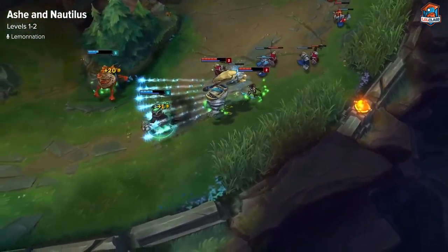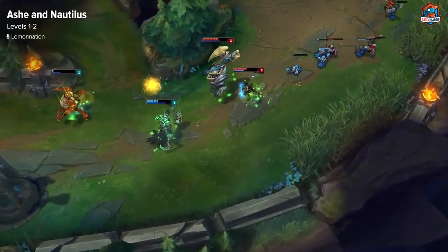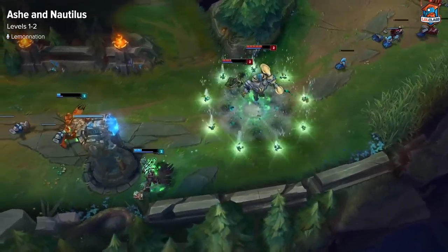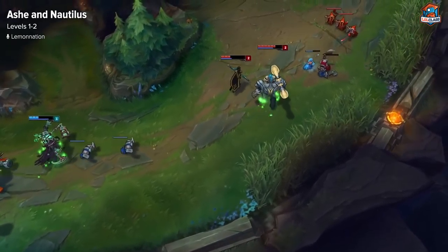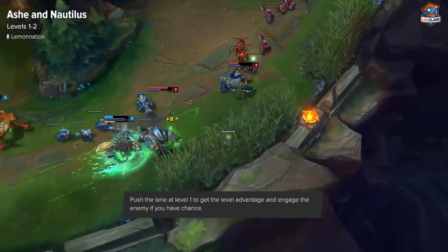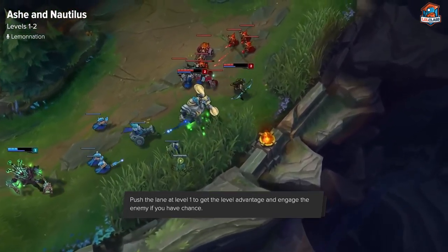On Nautilus at level 2, it's situational. Usually you want hook, since you're not going to be able to actually trade in a lot of lanes without that, especially if they're both ranged. But if you're against a melee support who might try to go in on you, or if you have a good situation where you can trade with W, W is going to be better for the actual trade since it mitigates so much damage. So you kind of just have to see how the lane is going whether you take Q or W.